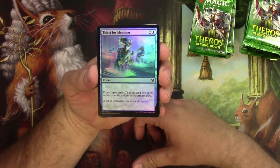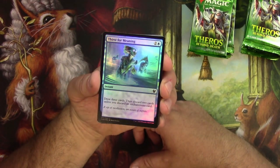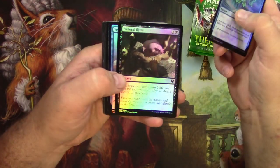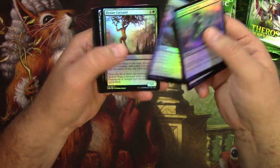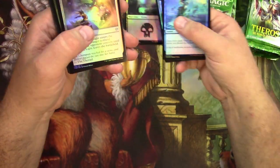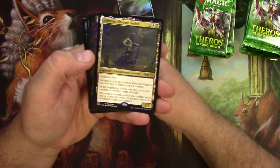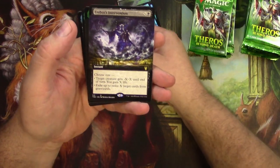Beautiful foils, except you can see some little lines there from whatever roller these things go through. That's gonna be on all of them? No, just that first one. Thirst for Meaning, got a Funeral Rite. Look at this Vexing Gull — he stole a fish. I wonder if the regular foil lands are gonna be worth more than the Pokémon energy ones, since these seem to be a little more common. In fact, there's an Athreos Shroud-Veiled as a buy-a-box promo.